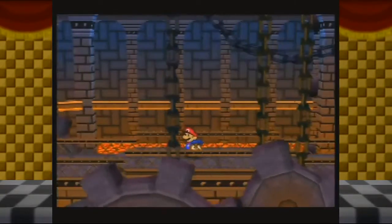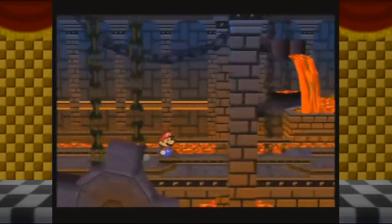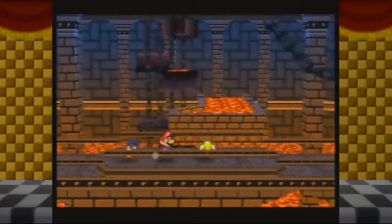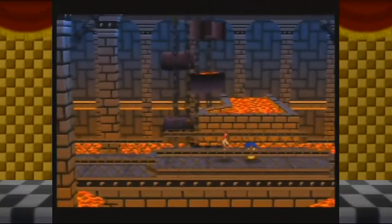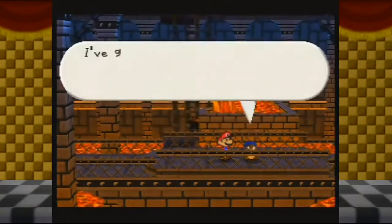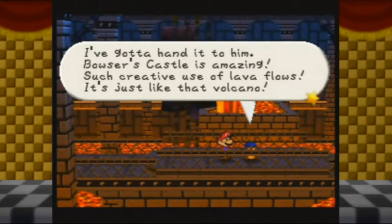Anything that touches you dies, so long as they are low enough level. And considering I'm at max level? Yeah. We're not wasting time with them. There's no reason to fight them, especially since I'm at max coins. I've got a hat into him. Bowser's castle is amazing — such creative use of lava flows!